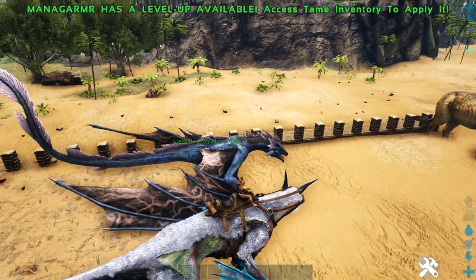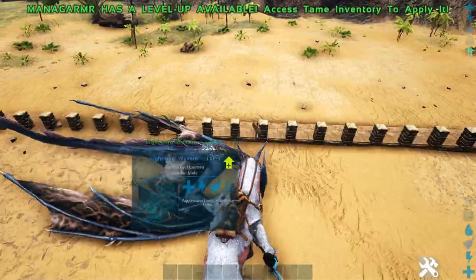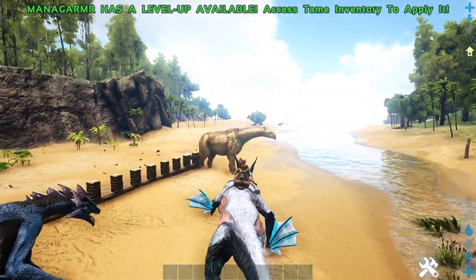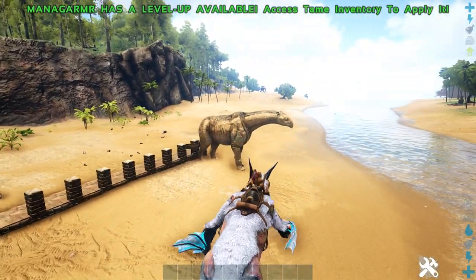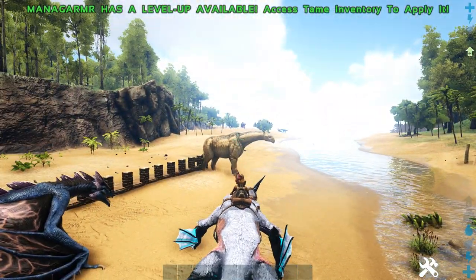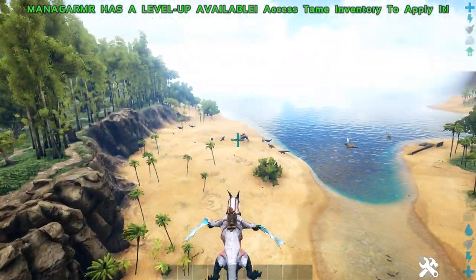Next we'll go over the abilities that the breaths have. The Lightning Ribbon doesn't really have any, but the Managama has a lot. First, the Managama can shoot the Ice Beam onto players while they're on a mount and kill them - like while they're riding a Rex or something. If he can reach it, he can kill it.